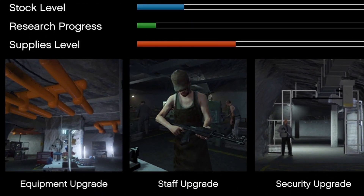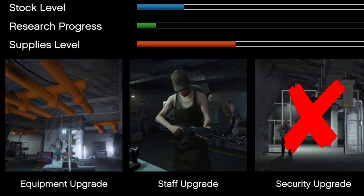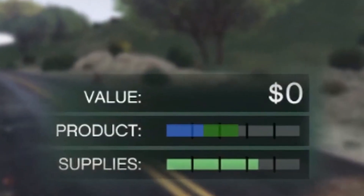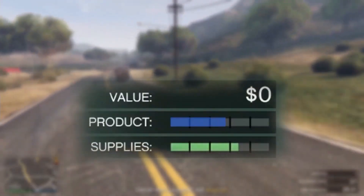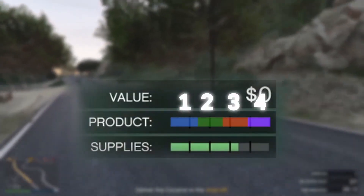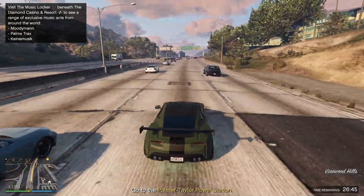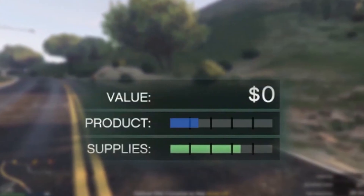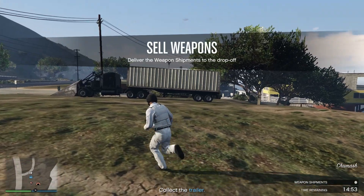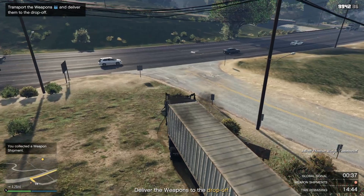There's also a security upgrade for $350,000, which will prevent your business from getting raided — but you actually don't need to buy this. Your business only gets raided if the stock is over 50%, and since you're selling solo you always want to sell at half stock, making the security upgrade unnecessary. You could sell at full stock since it's possible to get one vehicle, but there's always a chance of getting four vehicles which means you can't sell solo. Do not forget — when you're selling, go into an invite-only lobby. This will prevent griefers from turning your earnings all the way to zero.